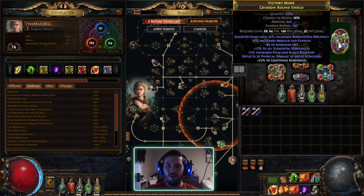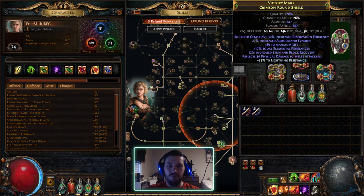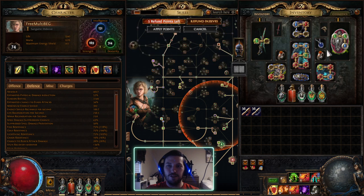This is one of my hand-me-down shields from my Frostblades Trickster. I have a bunch of increased reservation efficiency shields with various decent stats that I was going to double corrupt and never got around to. It was three white socket, which I did through Betrayal. I have Herald of Agony, Haste, and Malevolence in there, which lowers all their reservation efficiently — very nice.